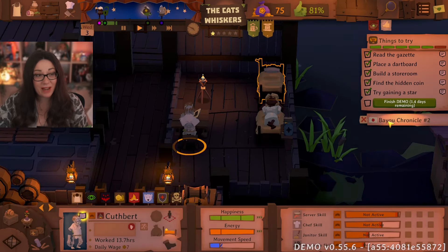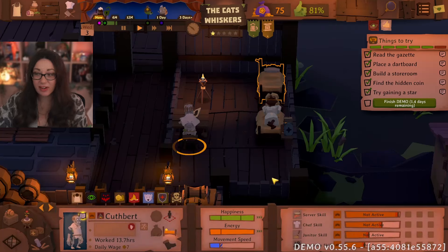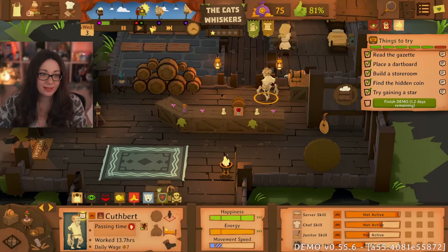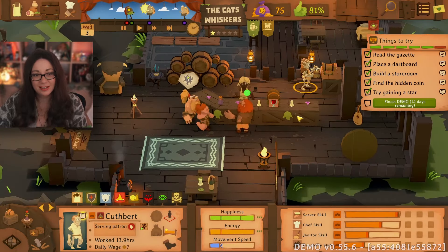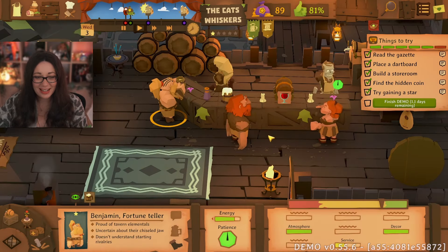We have a new newspaper — hear ye, hear ye, the Bayou Chronicle: 'The Boy Who Lived a Double Life. A fragment of a warlock's soul was found in the possession of a young boy, cleverly hidden under a scar. The boy has been taken into custody and should the warlock press charges, will be charged with identity theft. His parents could not be reached for comment.' I don't think I want to read that newspaper anymore — it sounds a bit dodgy! Our next customers have arrived — they seem very, very happy.